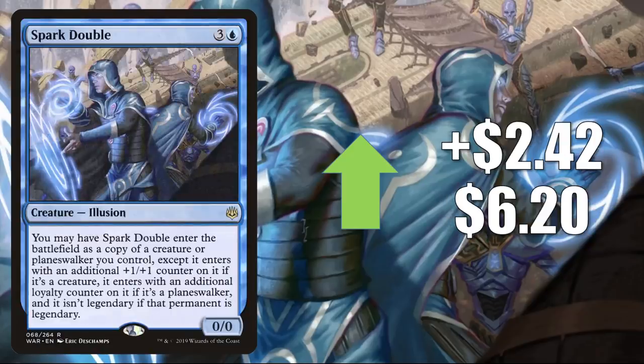Number one is Spark Double, going up $2.42 to $6.20. This is a card you're going to see a lot of in the new Standard season. It plays very well with two of the companions — Yorion, Sky Nomad and Gyruda, Doom of Depths. That Gyruda Bant deck just looks amazing right now. I think this card is going to remain hot for the foreseeable future. There's also other brews using it, like a Wolf deck running four copies.